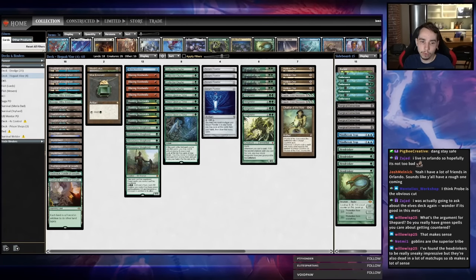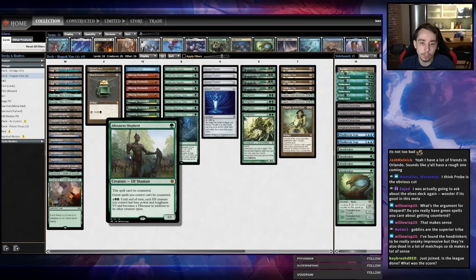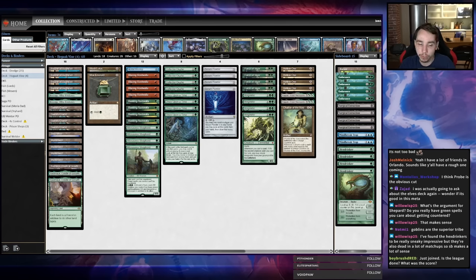Welcome back to another vintage league. I have a donation decklist — Chalky wanted to see how the new Hex Drinker Bazaar Hogak Vine deck did with Allosaurus Shepherd instead of Hex Drinker as your one-mana green creature. The theory is that Collector Ouphe and Force of Vigor are your most important spells against some of the deck's harder matchups, and playing Shepherd lets you play them uncounterably.